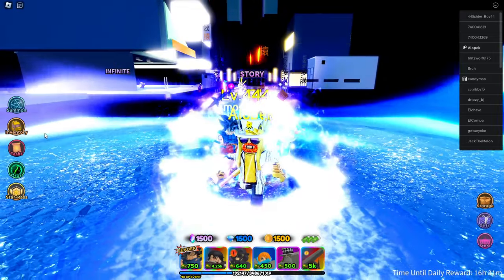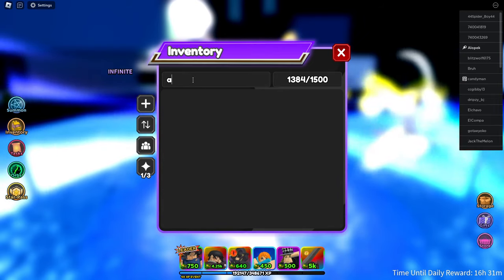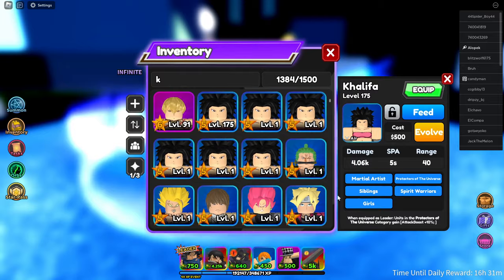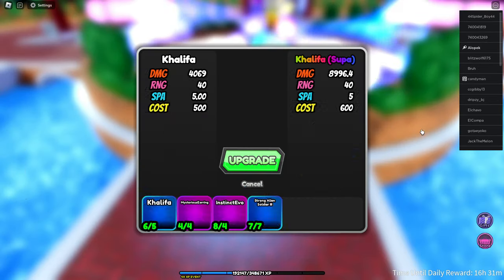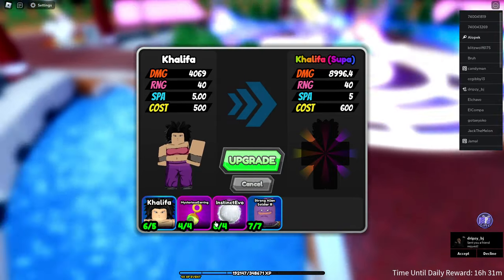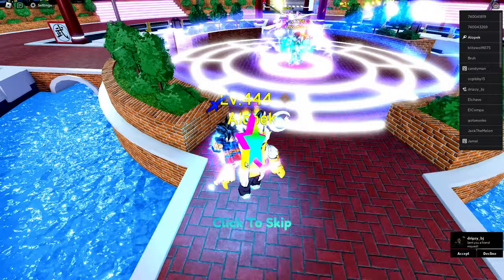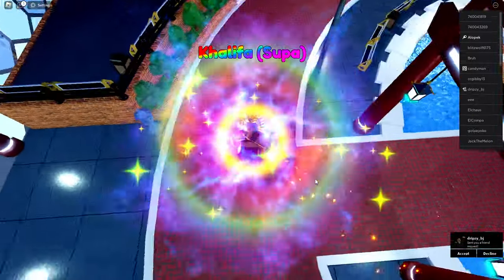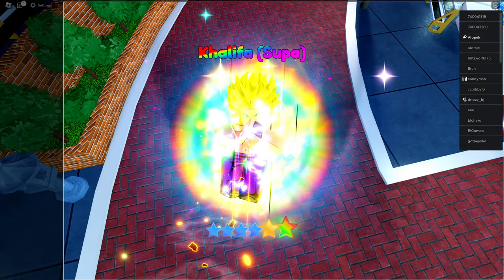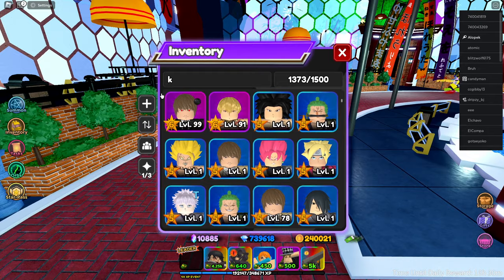All right guys, we finally got what we need. We're getting ourselves a max level Khalifa evo — here we go guys, Khalifa evolve! We got everything. Level seven is crazy, oh my gosh. We got everything we need — Khalifa super, here we go guys. Let's take a look. Khalifa super is making my screen completely spasm. Not sure what happened there.